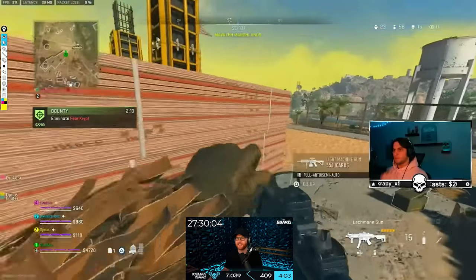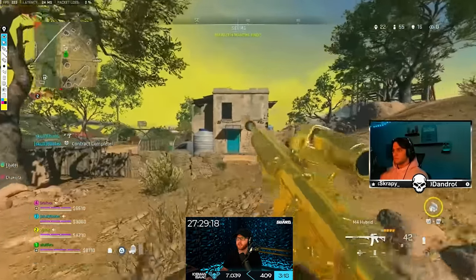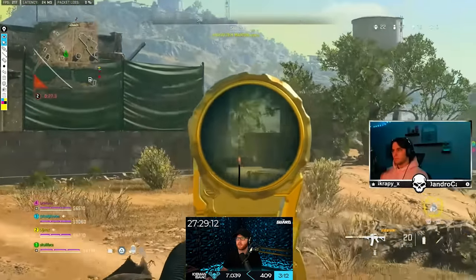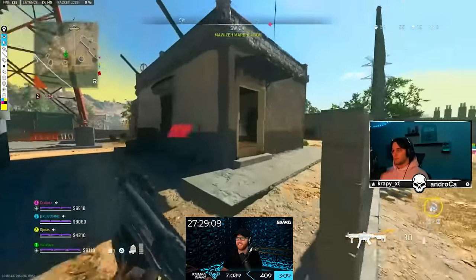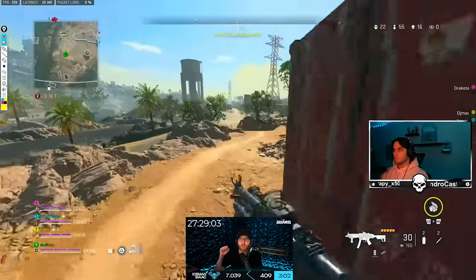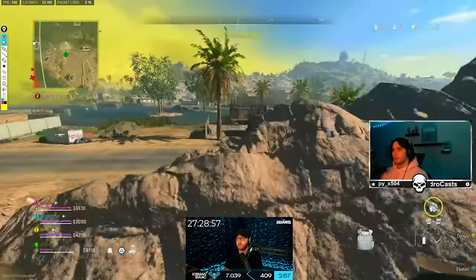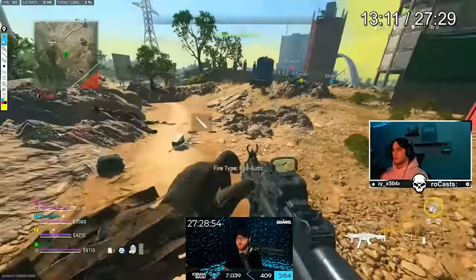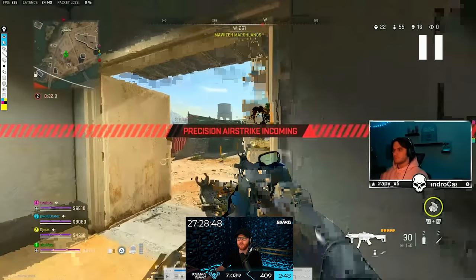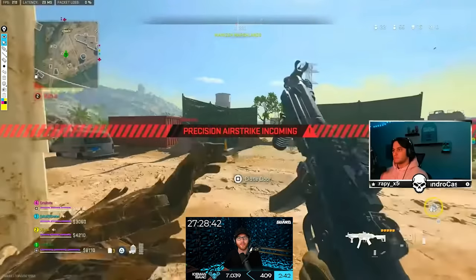That guy got turned on — instant rage quit. I'm curious where his rotations head after this to start picking up a lot of kills. He's getting the airstrike, that's why he's continuing to push really hard forward. The precision airstrike notification is literally like an inch above your crosshair — I don't know why they would ever place it there.